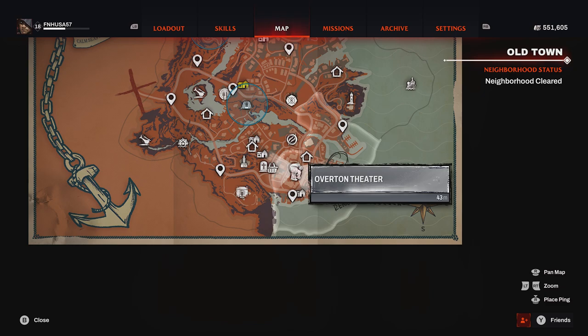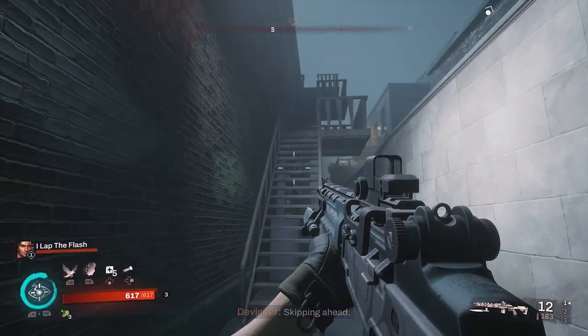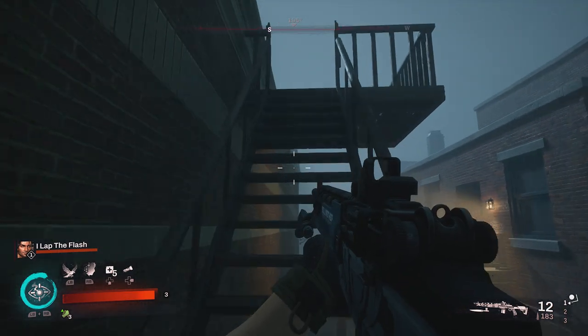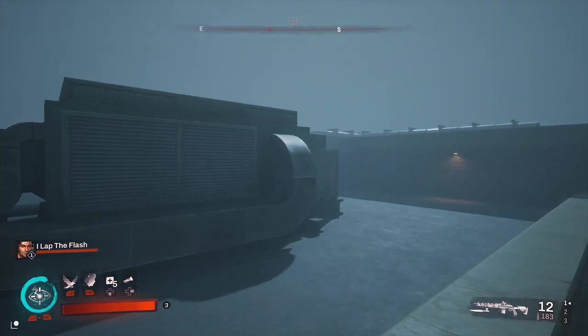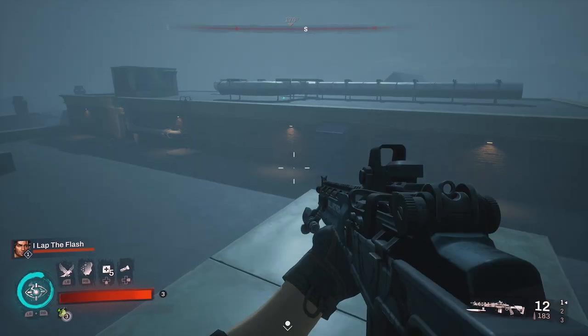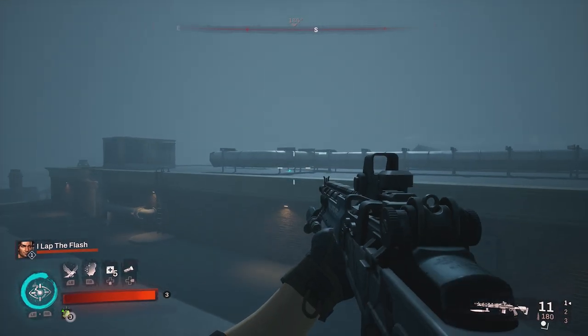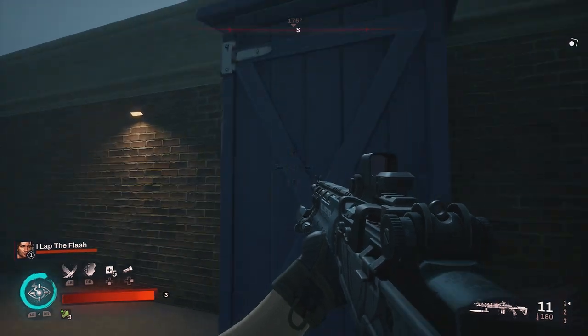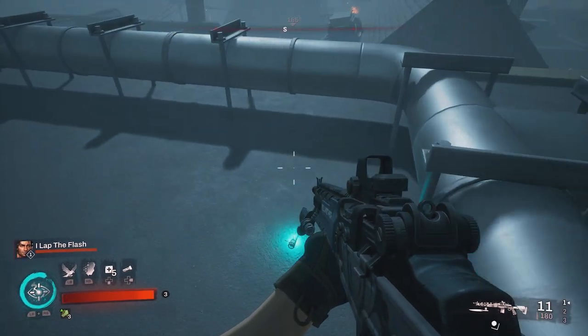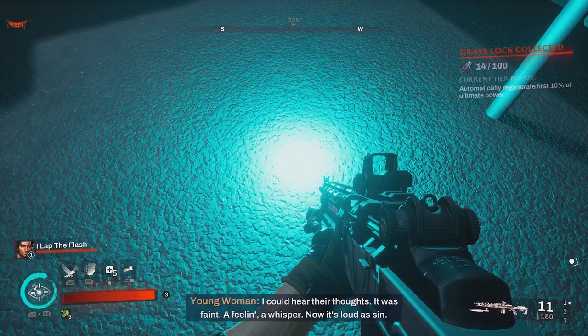For our next two collectibles, we will be moving back to the correct area of Old Town and going to the Overtown Theater. There is a mission that will take you to this, so I'm going to start with the hardest collectible, which is over here on the right-hand side of the theater. Take the stairs all the way up to the roof, then go to those pipes right there. There is a ladder to my left, or you can hop up on this blue box, go over to the center of these pipes, and pick up your grave lock.